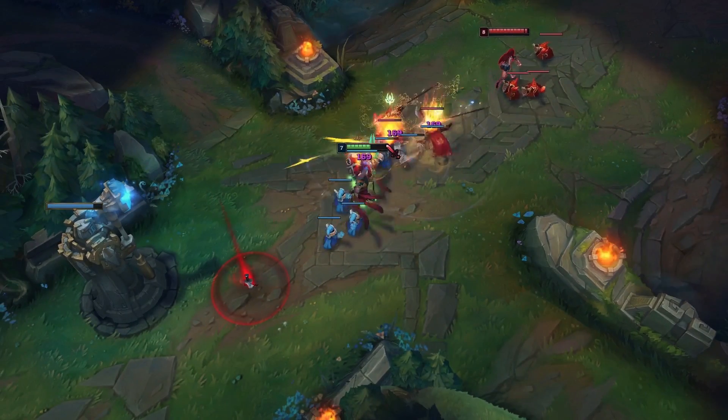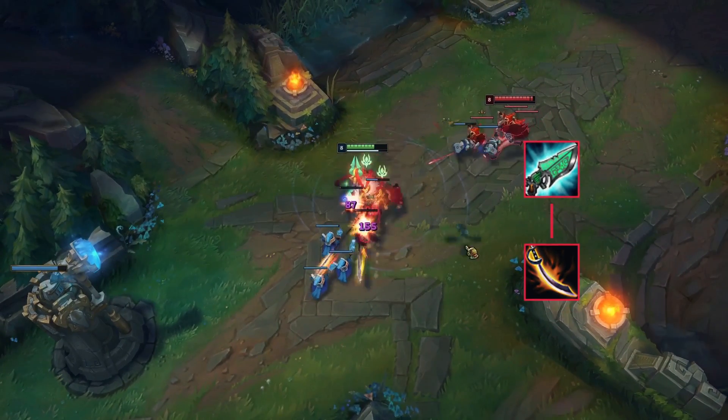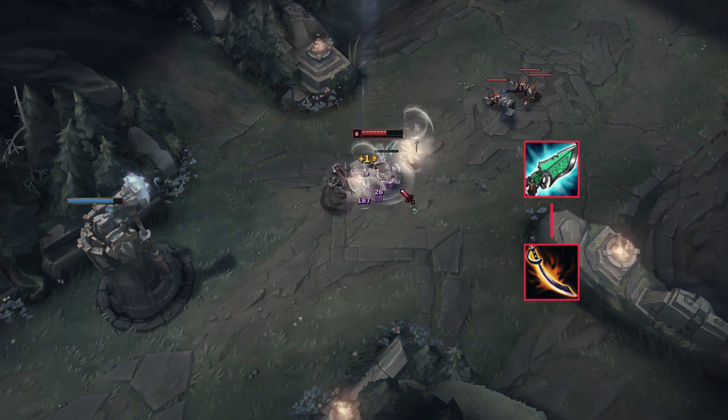Kat's early game is deadly, especially when she completes a Cutlass or Hextech Gunblade. Both of these items will give her a chance to slow you before all-inning, and it gives her a lot of kill pressure. Be mindful of when she completes these items.